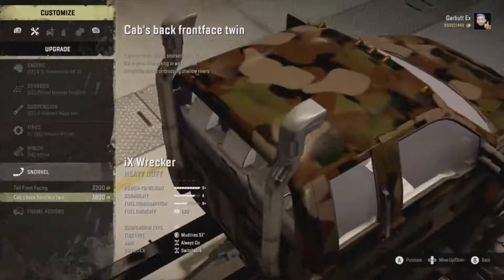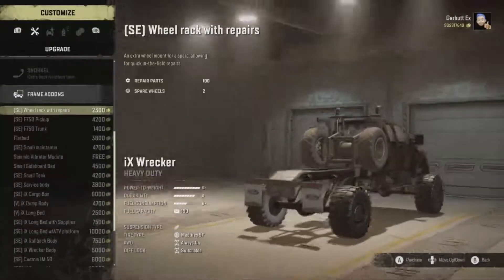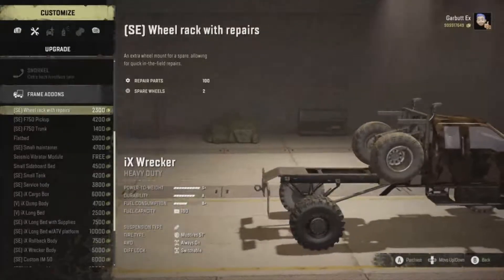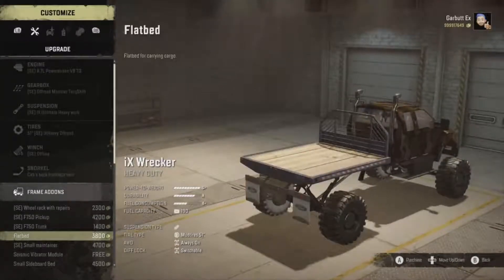Cab back, front facing — oh it's there, those look cool! And there's a long list of frame add-ons as well. We've got a wheel rack with repairs, a 750 pickup, 750 trunk, and a flatbed.